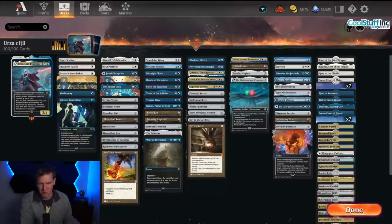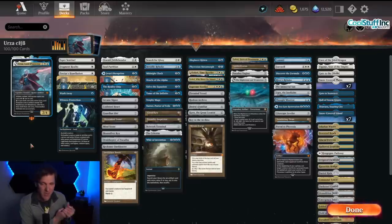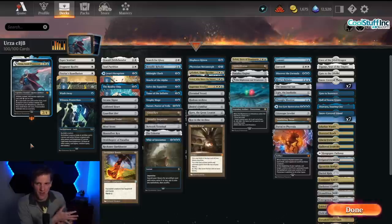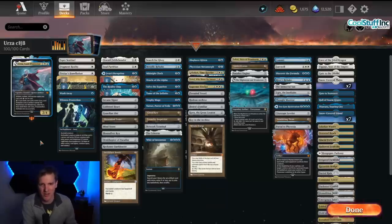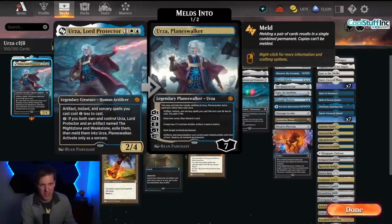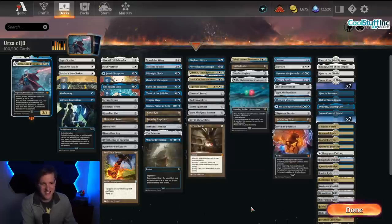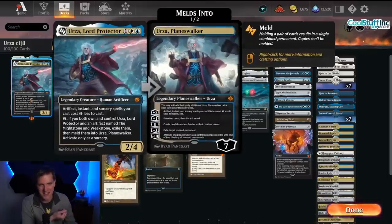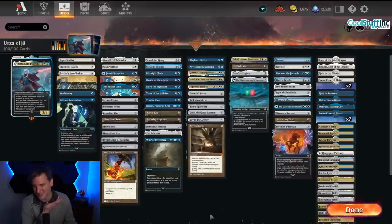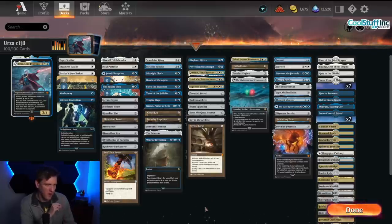We're playing Urza Lord Protector, bowling out the big commanders from Brothers War and featuring them in competitive historic brawl decks. This one is one of the top tier because it already does a lot of things that were very powerful in the format, but adds on the cost reduction of Urza - basically a ramp card in the command zone that can turn into a win con when you combine it with the Mightstone and Weakstone. This leads us to wanting to play plenty of artifacts and instants and sorceries to benefit from the cost reduction, which is something we already love doing in our blue-white decks. It also leads us to wanting to play a lot of artifact tutors.